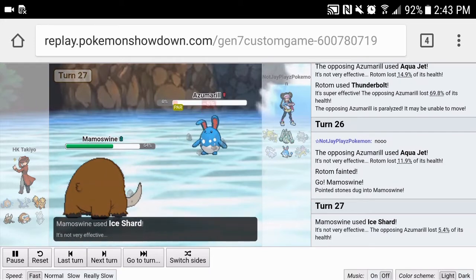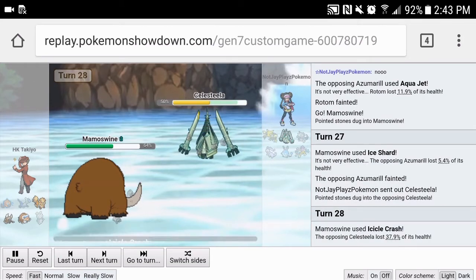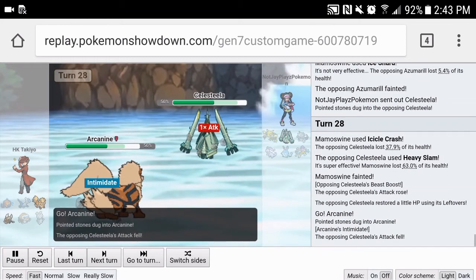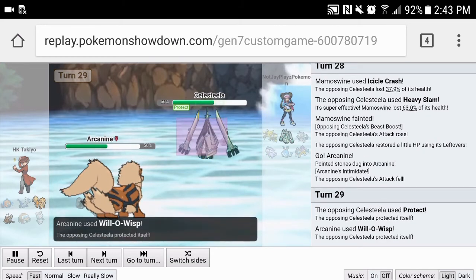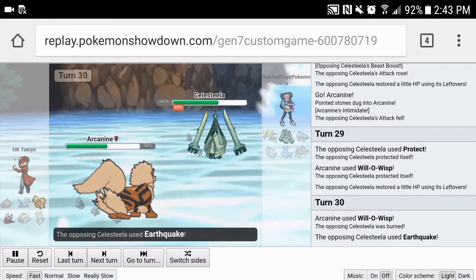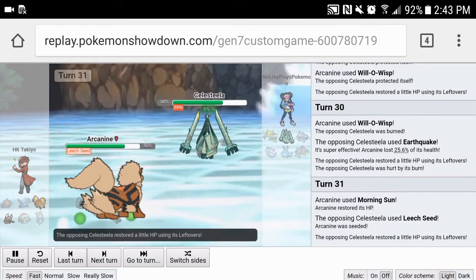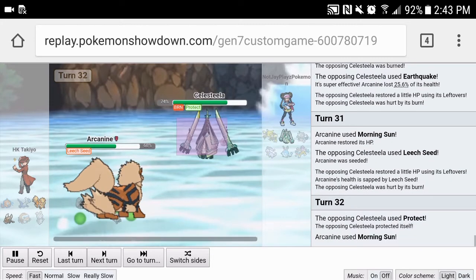Now it's just Celesteela against the world. We stay in just to deal damage — Azumarill goes for Waterfall, I thought he'd use Aqua Jet, but no, just Waterfall. We go into Arcanine with Intimidate, and we can basically win this. It doesn't matter if it has Earthquake because we're defensive. After we burn it, and with Morning Sun, we beat this 1v1 no matter what unless it crits multiple turns. Basically this is just going to be a 2-0 win for us.